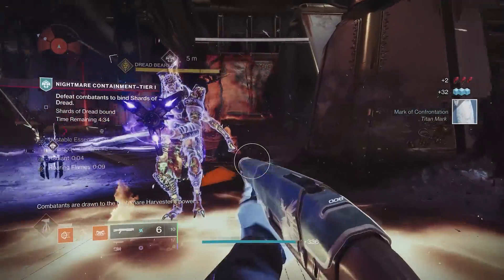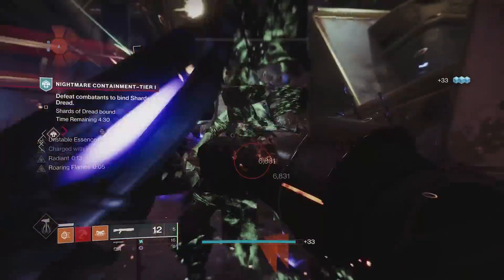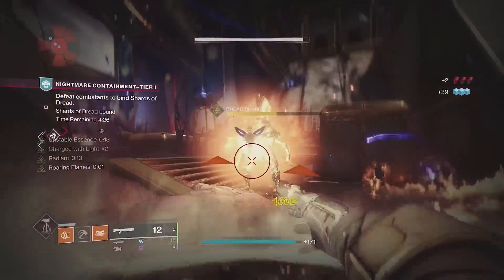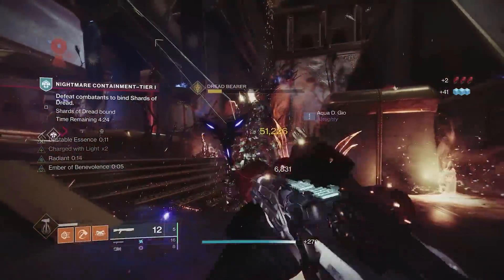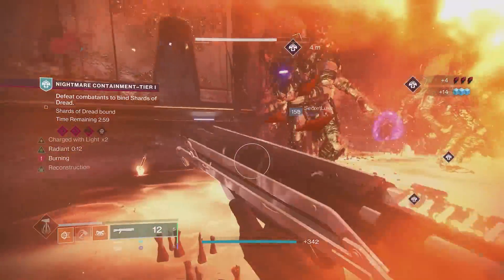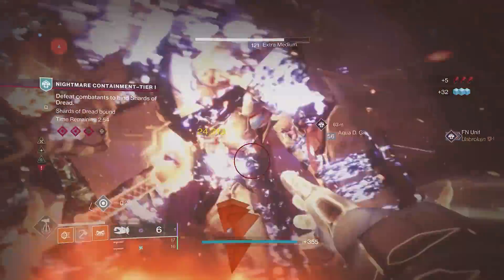G'day Guardians, Rogi here. There's nothing more annoying than running a ranged melee like hammer throw or knife trick and constantly having to reposition to make sure you don't accidentally lunge forward with an uncharged melee. While you can go to extremes and completely unbind the uncharged melee to ensure you never throw out your fists, there is a simple way to have the best of both worlds.